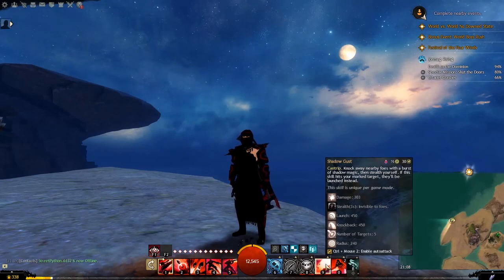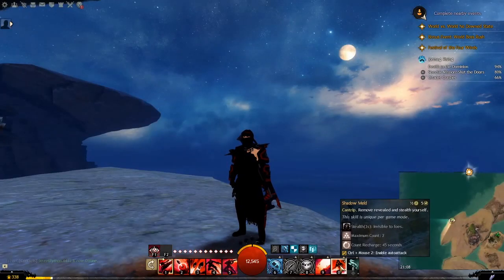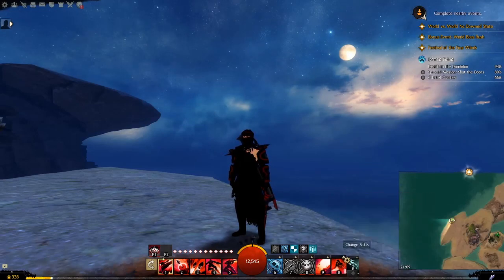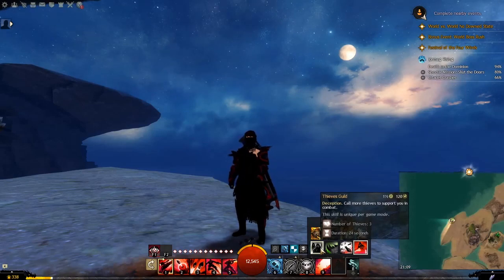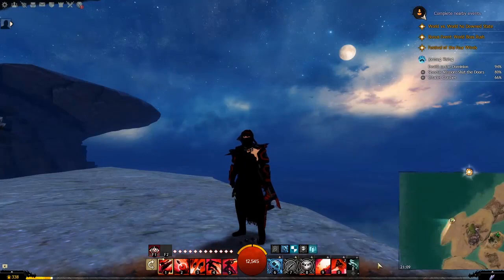For the defensive utility: one option knocks enemies away who get too close and gives three seconds of stealth to reposition or finish them off. For the elite, Shadow Meld removes revealed and stealths you for three seconds, renewable every five seconds up to the maximum count — don't burn through it, or you face a 45-second recharge, though that's not long for an elite. Alternatively, Thieves Guild calls in three thieves for 24 seconds of fire support and aggro on a two-minute cooldown — great for comfort. I'm going with Shadow Meld.